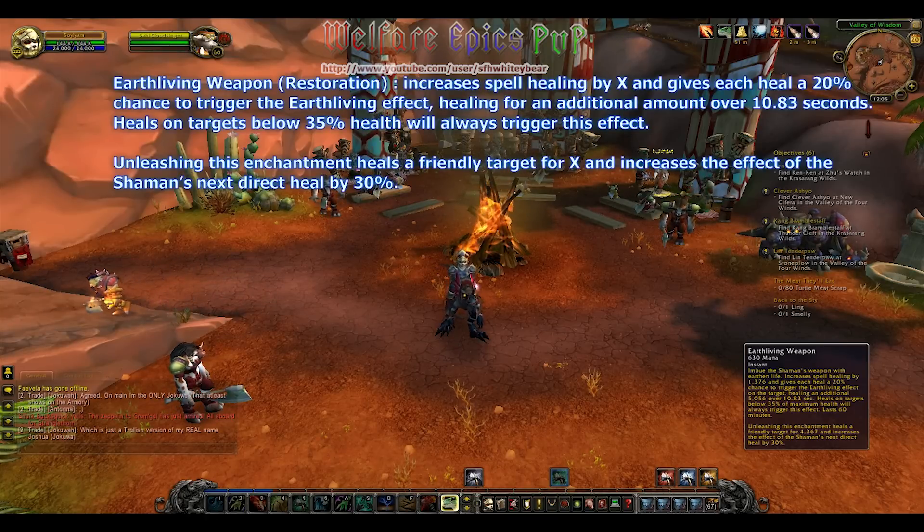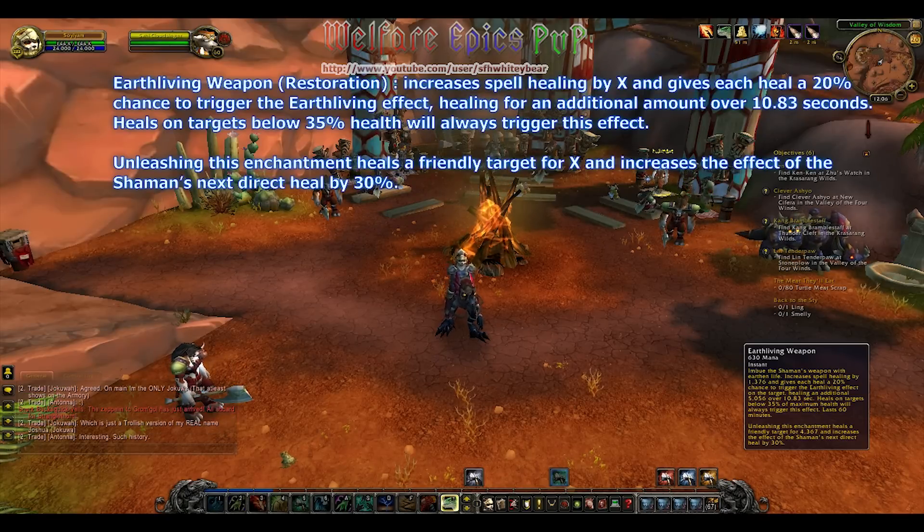Earth Living Weapon, which is restoration spec, increases spell healing by X, and gives each heal a 20% chance to trigger the Earth Living effect, healing for an additional amount over 10.83 seconds. Heals on targets below 35% health will always trigger this effect. Unleashing this enhancement heals a friendly target for X, and increases the effect of a shaman's next direct heal by 30%.